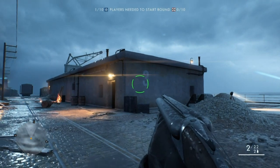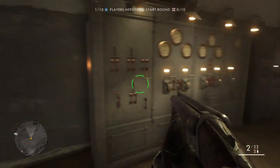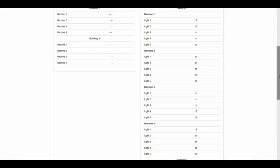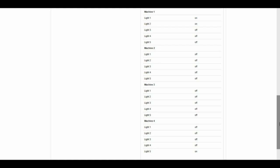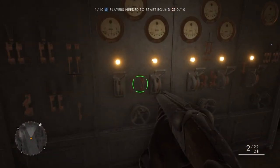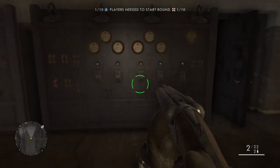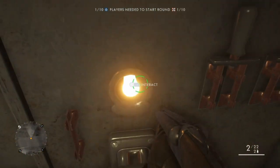Next is building number three — it's pretty much back where you started, near where the infiltrator kit is. The building has a number on the side to tell you which it is. Same process: left to right, lights on and off. Check your website, then replicate that process on the machines again. I've sped this up — just repeat basically the same steps.